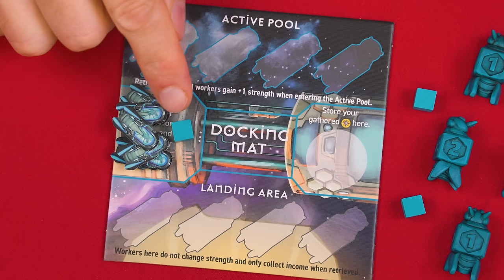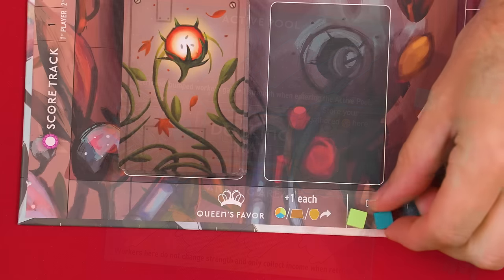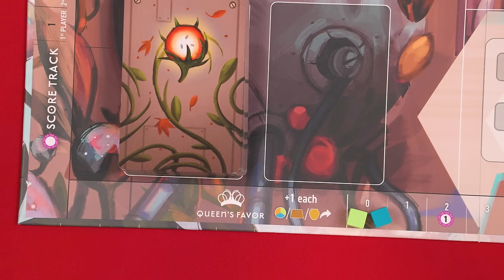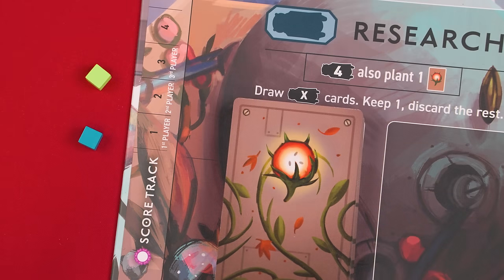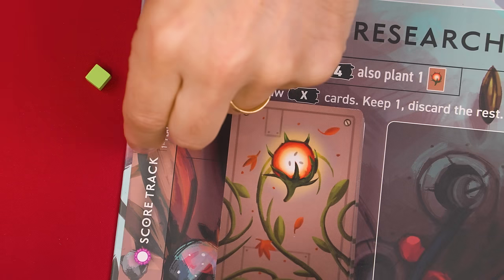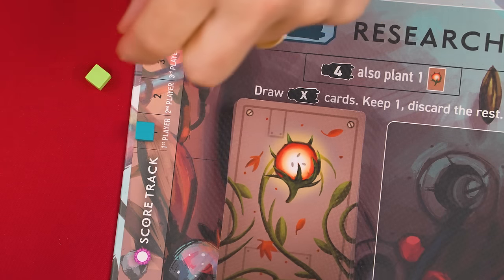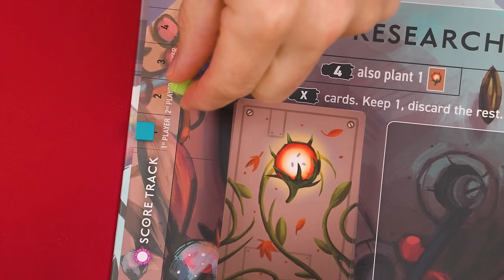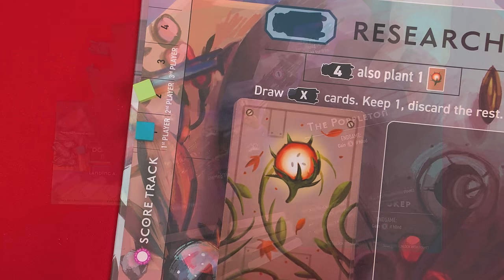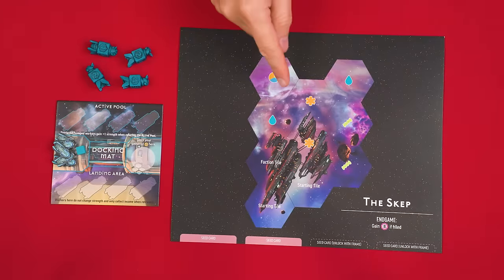Add your hibernation tokens and one cube into this space of your docking mat. Then add a cube to the zero space of this queen's favor track at the bottom of the board. Next pick someone randomly to be the first player and have them set their remaining cube onto this first player space of the score track here. Each other player in clockwise order around the table now adds their leftover token to the next highest space.